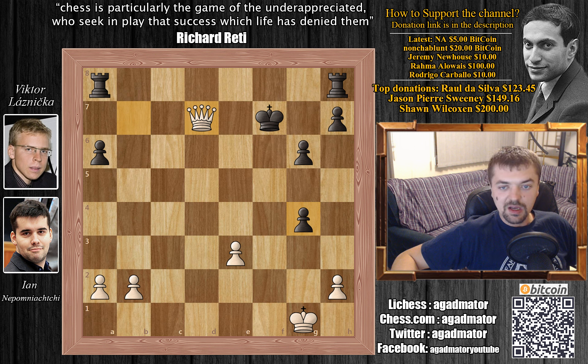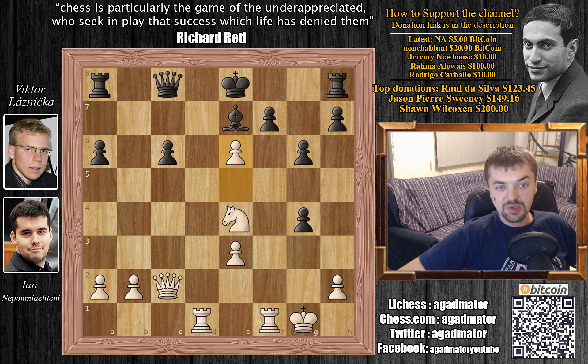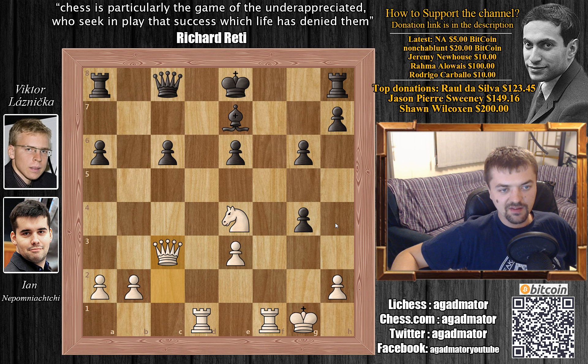After e6, Viktor played f captures on e6 and this allowed Nepo a very quick kill with Queen to c3. There are simply too many threats here. The main threat is Queen captures on h8, grabbing the Rook. This was avoided with Rook to f8. Rook to g8 might have been a bit more resilient, but it wouldn't really help Black.